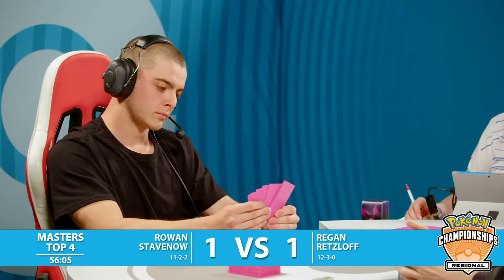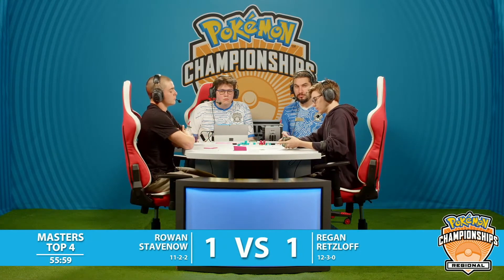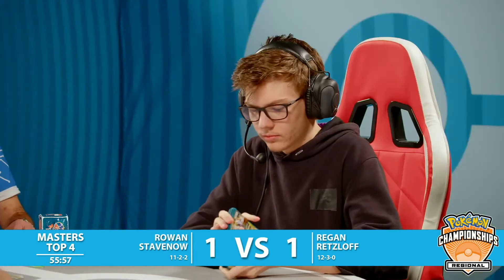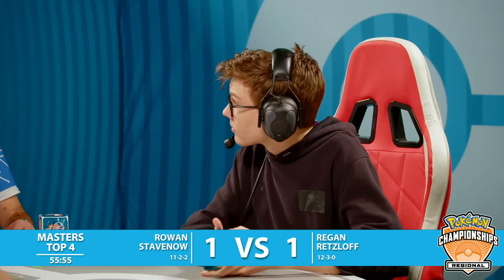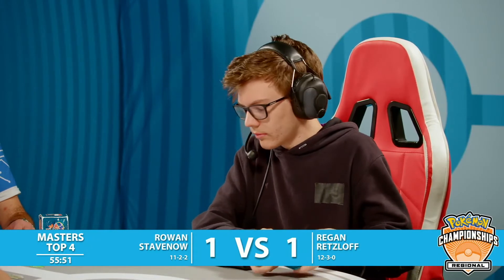Make that two Mulligans. Again, the more cards Rowan has to work with, the more likely it is we see a turn one Deoxys attack or a turn one Meloetta Melodious Echo for 210 plus damage. You don't want to be giving these cards, but there's nothing Regan can do — you're just asking your deck: please give me a good hand. Give me basic Pokémon. I do not want to help my opponent out any more than I already am.